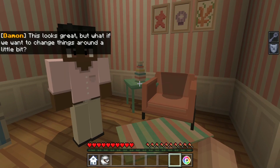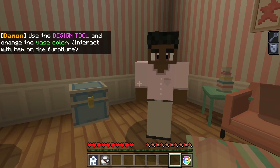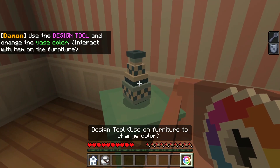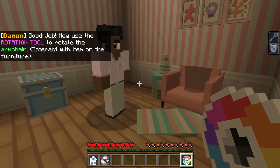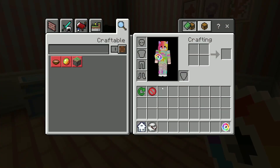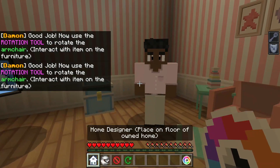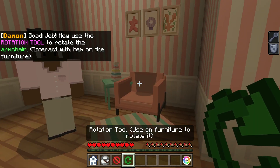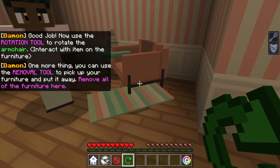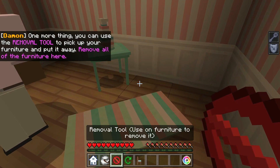This looks great! But what if we wanted to change things around a little bit? Use a design tool and change the vase color. Interesting. Now use a rotation — I'm gonna have to move this stuff. He said a rotation. Rotate the armchair. And then the removal tool to remove all the furniture. Do I get to take it home with me at least?